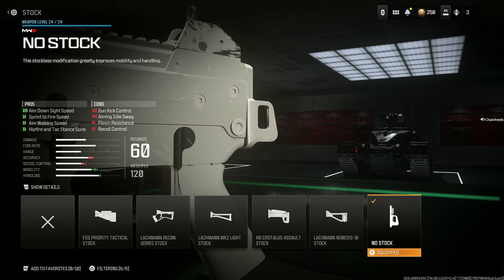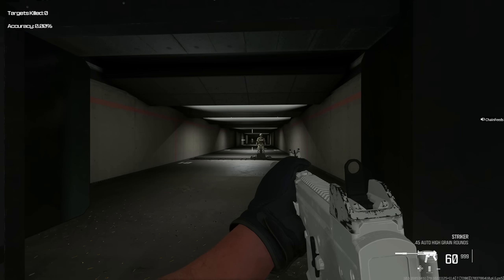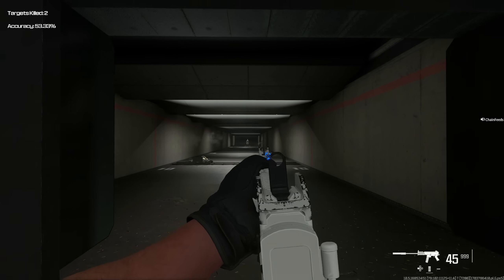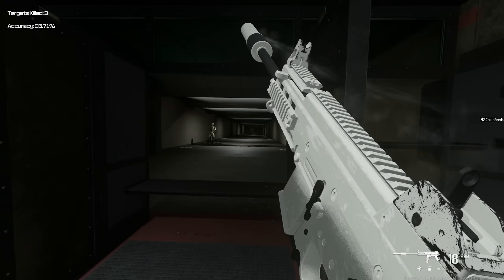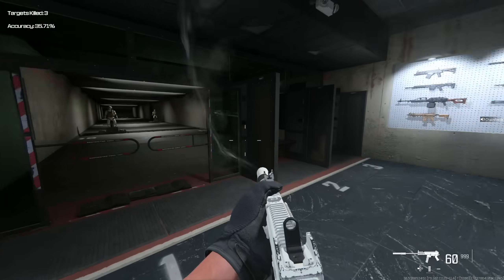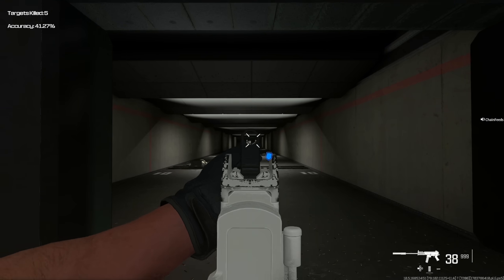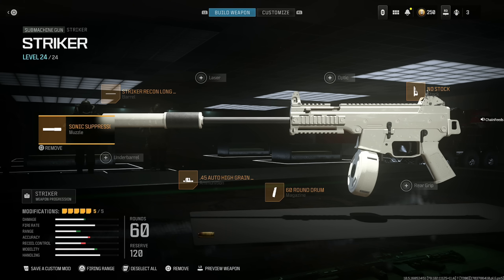I know you see all those cons, but with this entire setup I'm going to show you guys just how deadly this is. Look how fast it absolutely kills — it basically feels like it has no recoil. Long range there is a little more recoil, but you still have really good movement and recoil control. Super long range is really the only con, so please give this a chance. I guarantee you guys will absolutely love this.